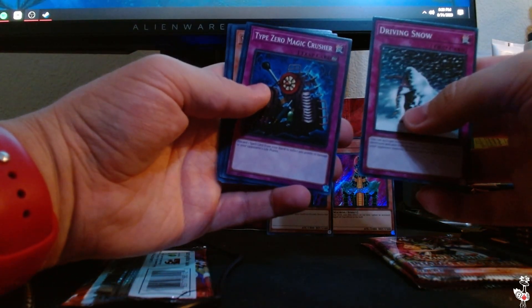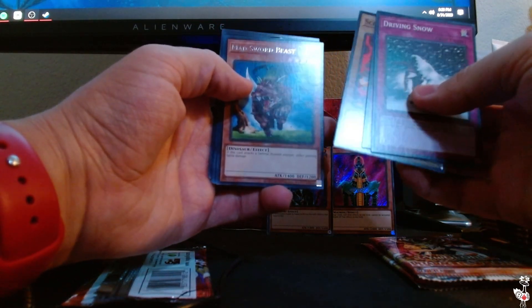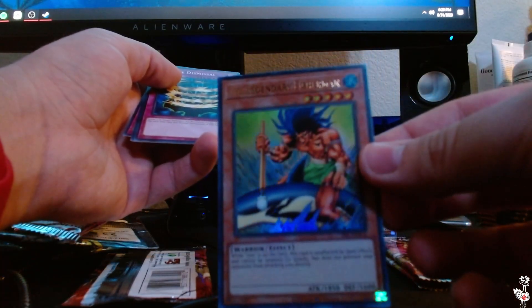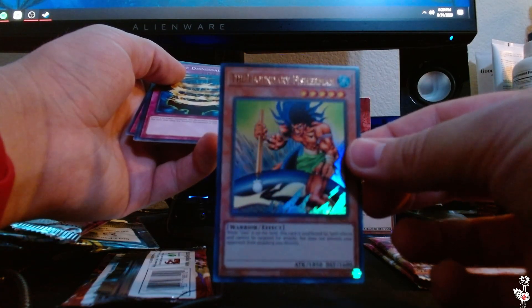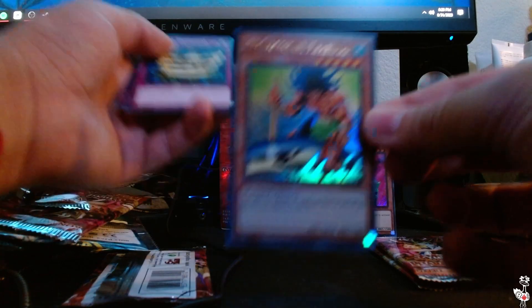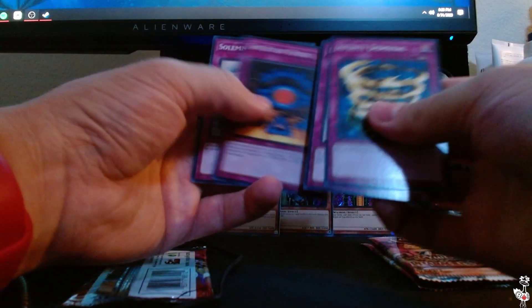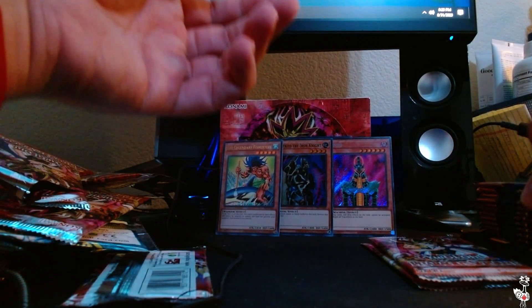Driving Snow, Type Zero Magic Crusher, Science Soldier, Mad Sword Beast in Rare, and the Legendary Fisherman in Ultra Rare — that's awesome! I remember this guy from the show. The Legendary Fisherman — I think it was Joey who had this card, maybe. It's been a while since I've seen this show. Infinite Dismissal, Numinous Healer, the Eye of Truth, and Solemn Wishes — great card.